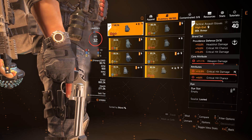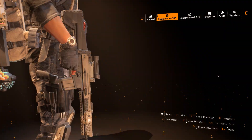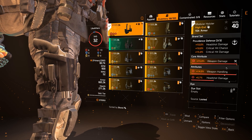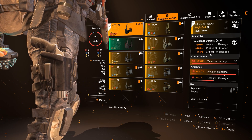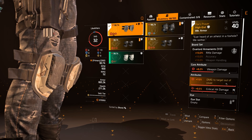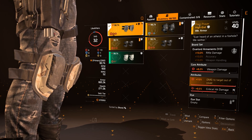For my gloves I have the final piece of Providence with weapon damage, crit damage, and crit chance — those are the three you want, ideally higher rolls. On the holster it's also Providence, with weapon damage, weapon handling, and headshot damage; ideally that would be weapon damage, crit chance, and crit damage, but we keep farming. For knee pads I have the Fox Prayer high-end named knee pads — damage to enemies out of cover is top tier — with weapon damage and crit damage, and the one-piece gives 10% rifle damage.